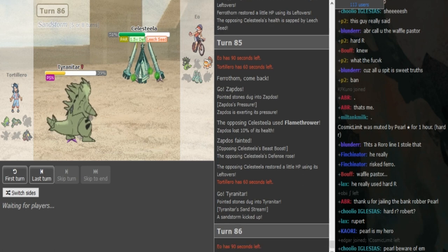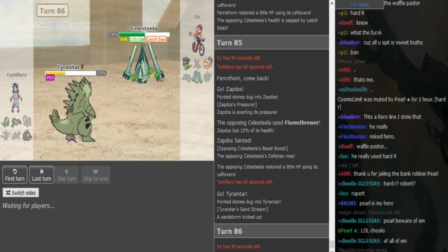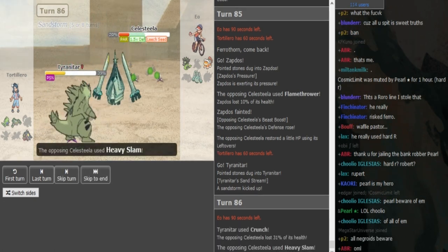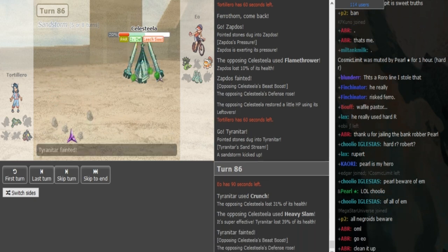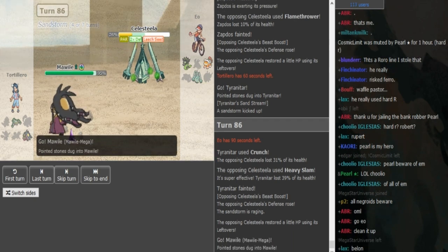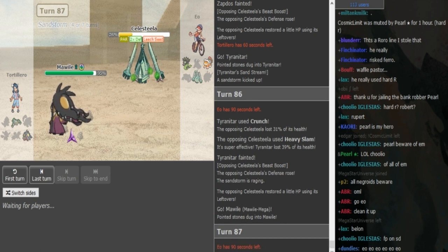He goes into T-Tar — he's probably just gonna Crunch because that hits everything neutrally. He could also Edge but that comes with the risk of missing. It's a fire game but it's late at night, I cannot concentrate that well. I think overall I have given a pretty nice commentary. That only did 31 — that's crazy though. The SpeDef Zapdos from Discharge didn't do that much. I mean it's the Defensive Zapdos so it makes sense. I don't think Mawile can kill this — he's either gonna Knock Off or Thunder Punch but I don't think it's gonna kill.